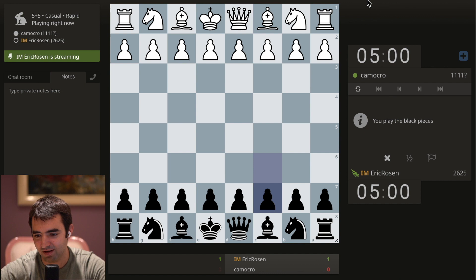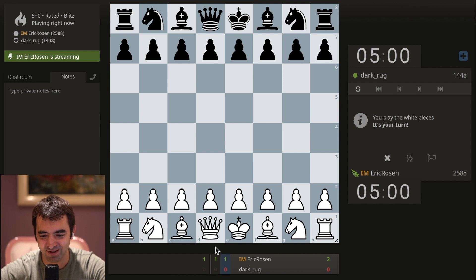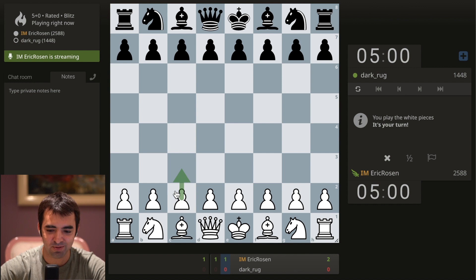Let's try this again. Hey, I'm playing Dark Rug — we played earlier. So the cabbage opening. It can start with C3 or C4, but cabbage — it starts with C.